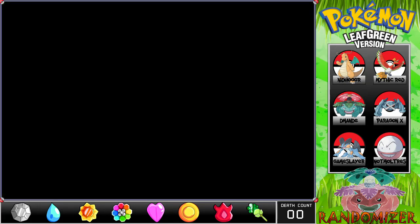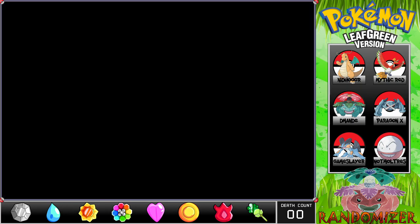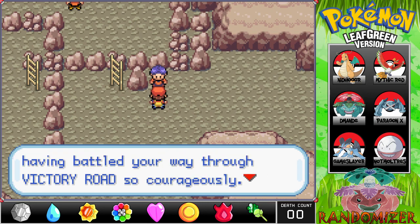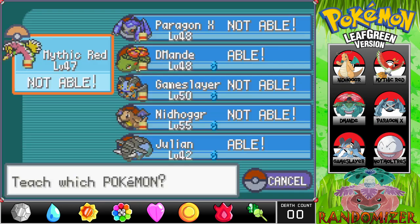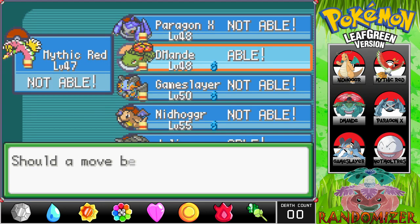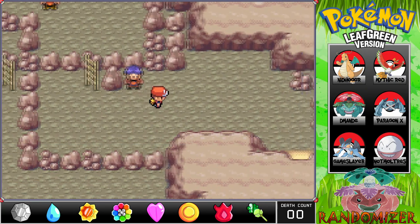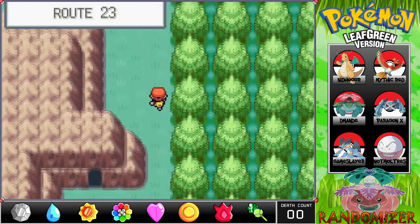Last trainer — Mythic Red is our lowest level so he goes first. 'You should be proud having buffled your way through Victory Road so courageously.' There's a move tutor offering Double Edge — only D-man can learn it. Actually it's Razor Wind — I don't care. We tried. Bye, and we've made it to the Indigo Plateau! Route 23 has no grass so no catches anyway.